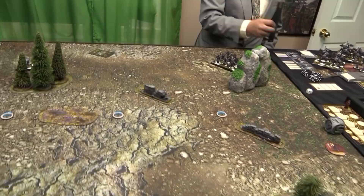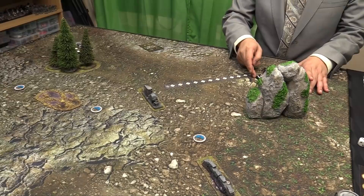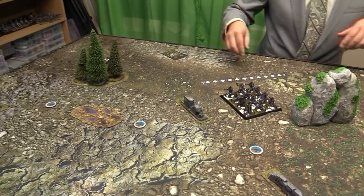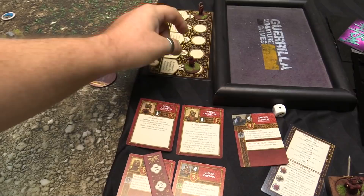Let's advance these guys. They're Berserker dudes so they go 6 — they can march, so 12 takes them all the way here. They'll stop here and do a pivot. Actually, Robb gets a free maneuver. They're just going to pivot like so.